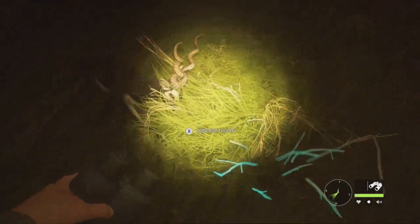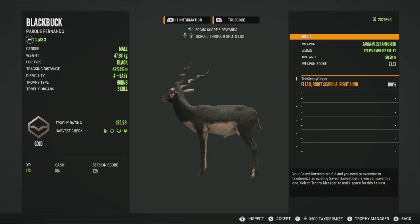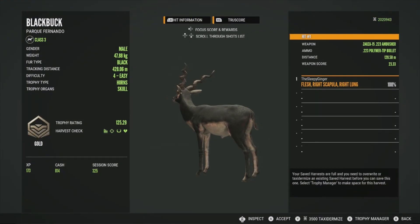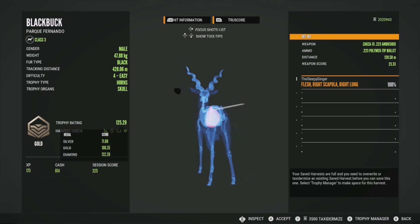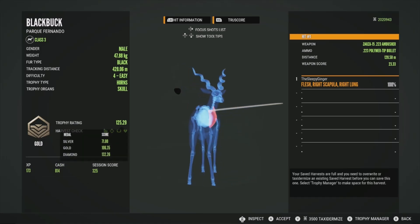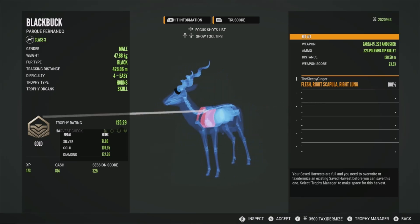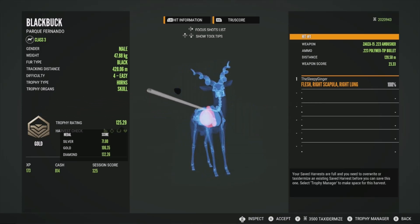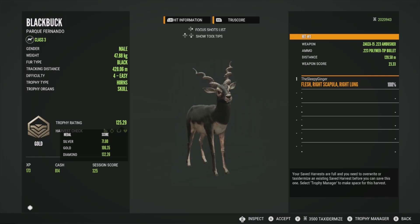Here is our big level 4 — let's pick this guy up, he's got a lot of curls going on. He'll be a gold 125.29. Got him in the right scapula and the right lung. This guy was diamond potential — diamond's 132 and he went up to 134, but I did not expect him to be a diamond obviously. Still a decent one. Got him in the scapula and the right lung — a little bit high on that shot, but it got the job done. Let's go ahead and accept him.